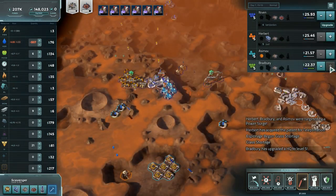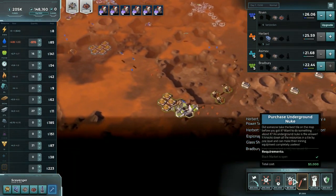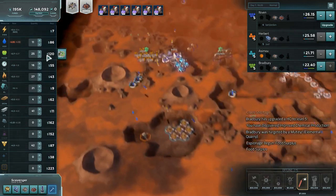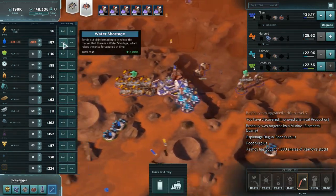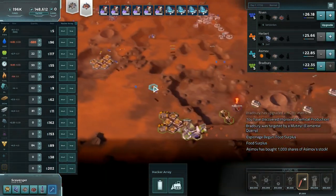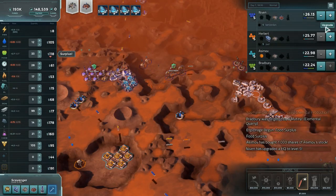Thankfully, we still have silicon rolling in. 268 is what we're looking at. This transition just cost me so much — it was an entirely ridiculous thing to do. I should not have done that at all, because that cost me so much money. And then I went ahead and surplused food, which I'm already in, so that was also ridiculous.